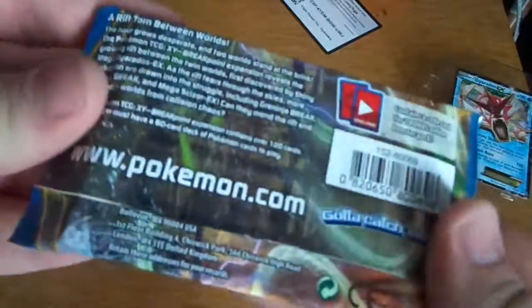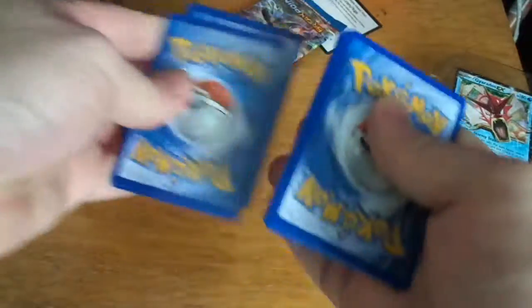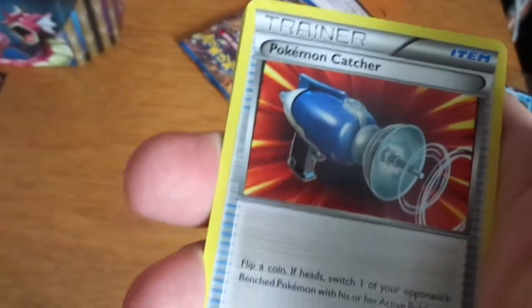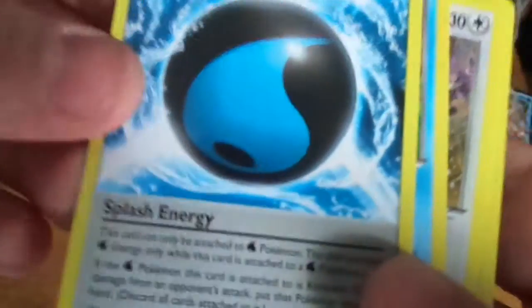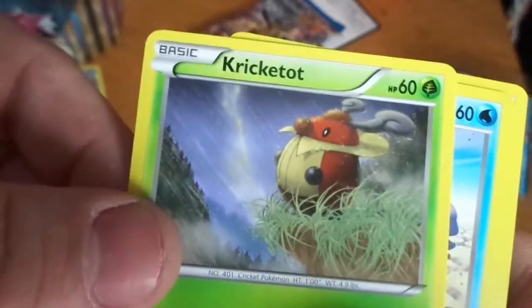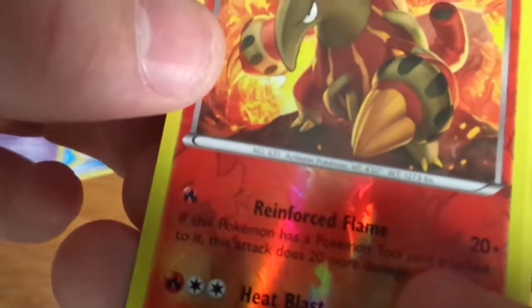Let's hope this is the magic pack. Greninja on the pack. We have Nuzzleaf, Pokemon Catcher Trainer Card, Special Energy - Splash Energy, Splash Energy - a Froakie, Greninja, Kricketot, Shellder, Drowzee, Reverse Holo Heatmor, and a Meowstic.